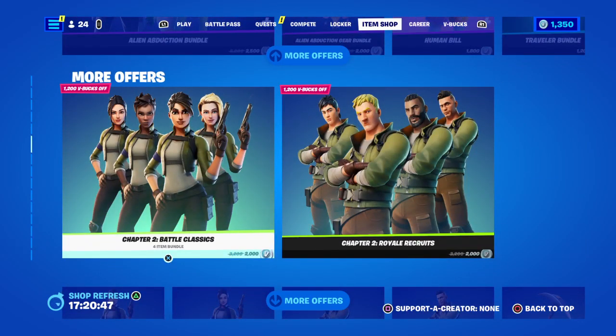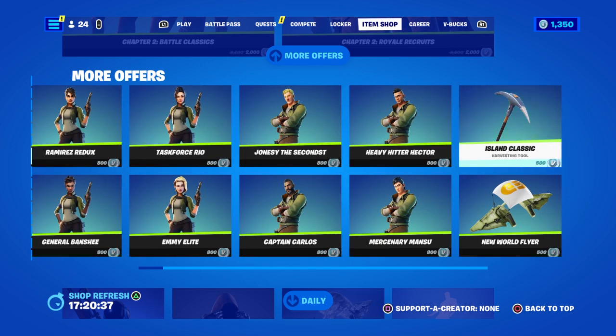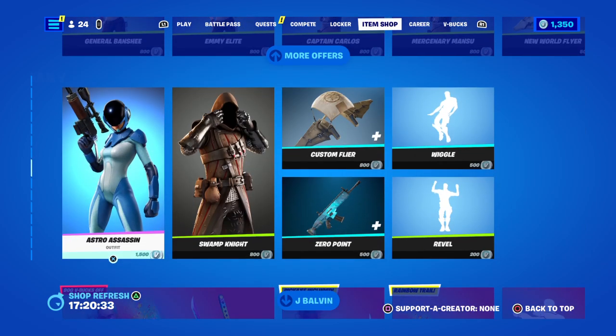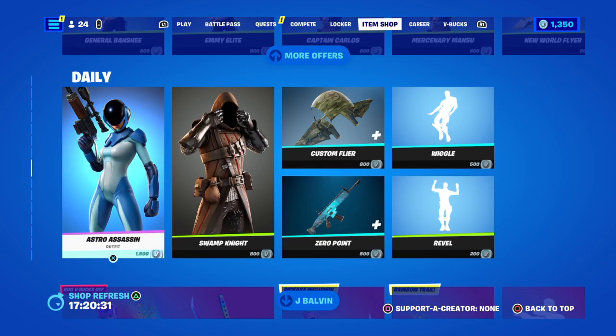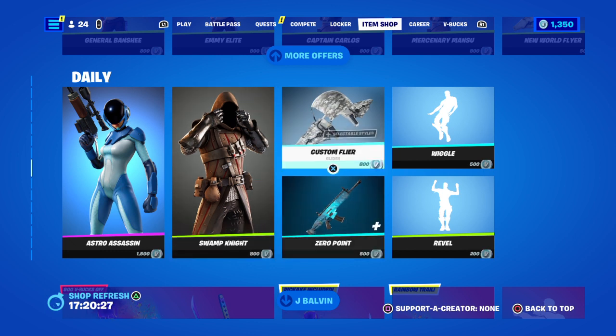In Battle Chapter 2 — Battle and Royal — Battle Classics and Royal Recruits are here. You can get them all for 800 V-Bucks each. Gliders are 500 and the hamsters are 500. Astro Assassin is 1,500 V-Bucks. Swamp Knight is 800 V-Bucks. Custom Flyer is 800 and it comes with 5 camo styles on that one.